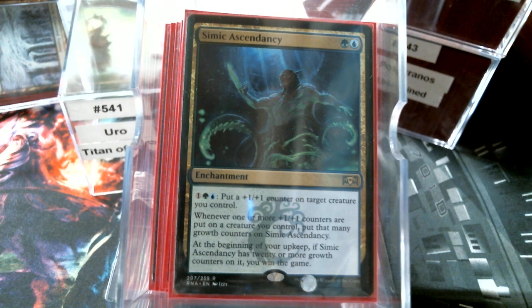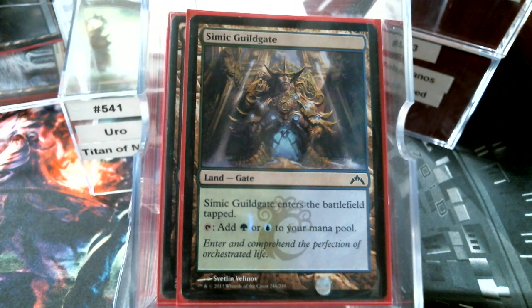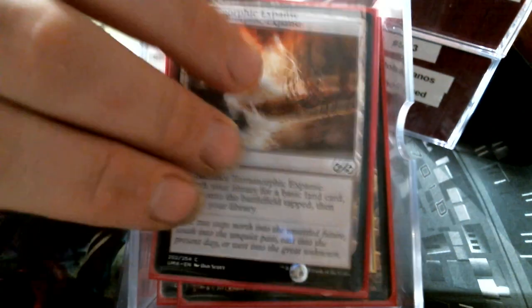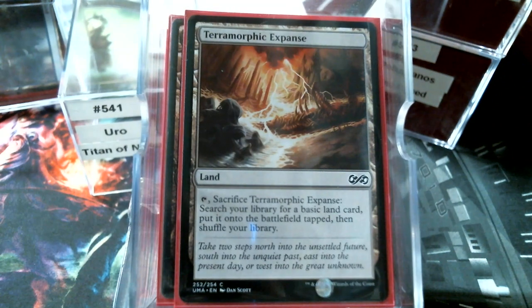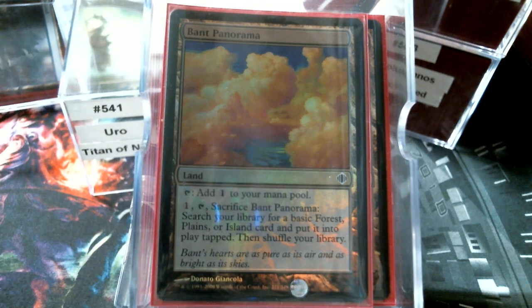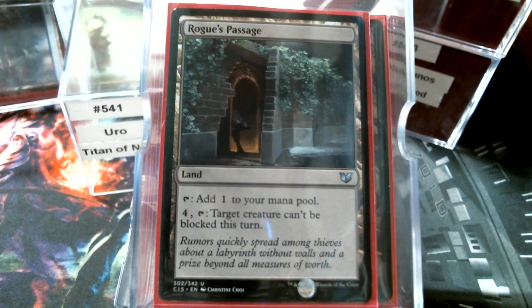Let's look at our non-basics. We're going to start off with Yavimaya Coast, Woodland Stream, the Guildgate, Skyshroud Forest. Transguild Promenade. Terramorphic Expanse, Evolving Wilds, and Bant Panorama — the reason I'm loving those so much here is because it fixes your mana, but it also puts a card into the graveyard for Uro to escape later on. And Rogue's Passage — of course you saw that coming — that way Uro does not get outclassed in combat.